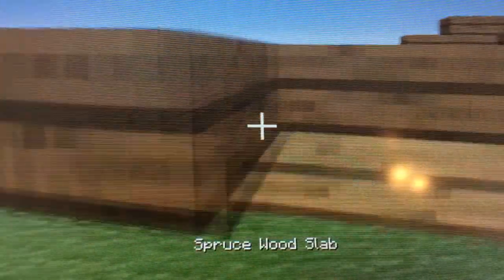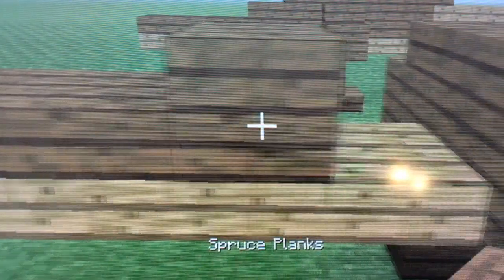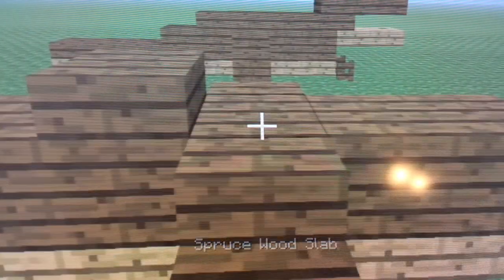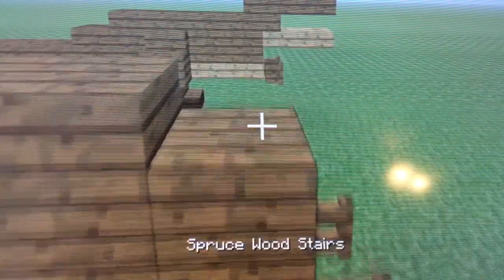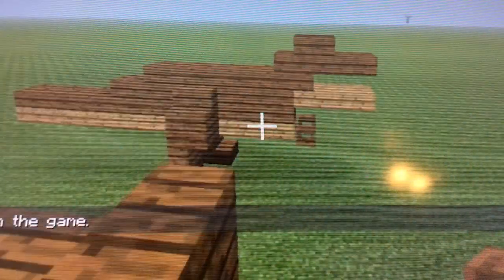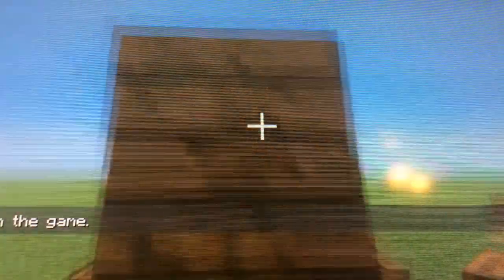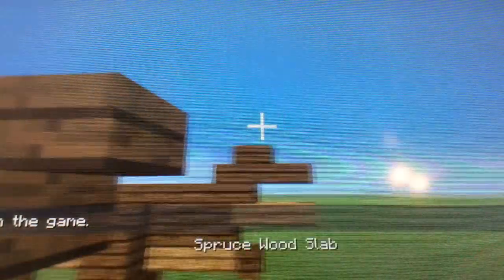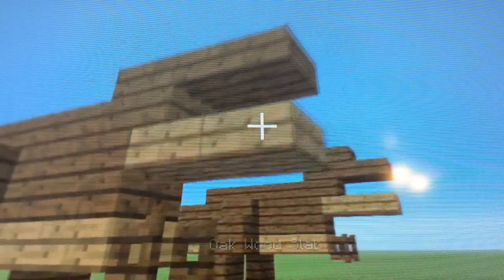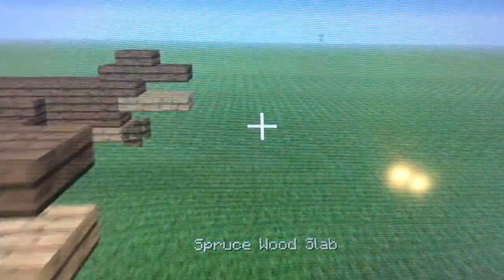Now you can put the tail like this and put two spruce planks right here. Put a spruce slab right here, here, and here. Now you're going to put spruce wood stairs right here, then another spruce stairs right here, then here. Then you're going to put oak slabs right here, then here. Then you're going to put another spruce slab there.